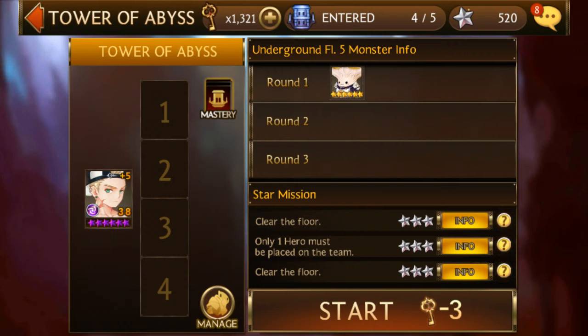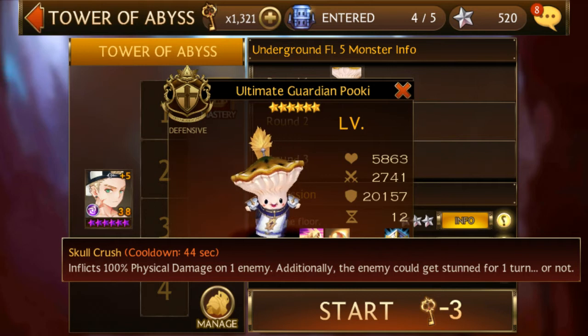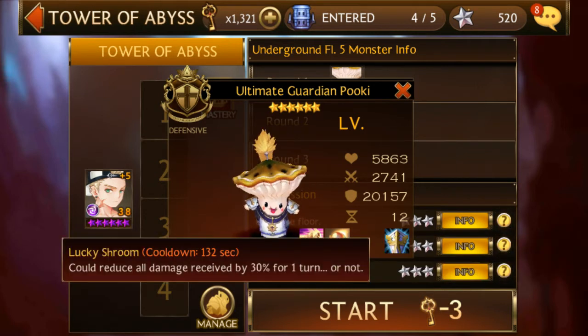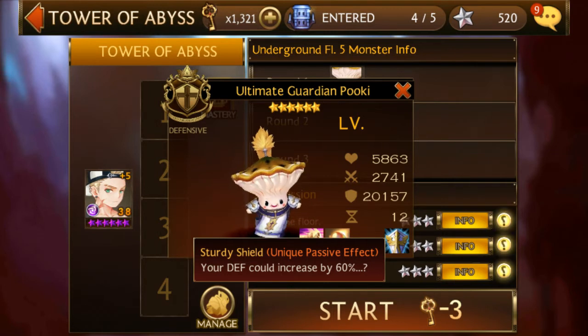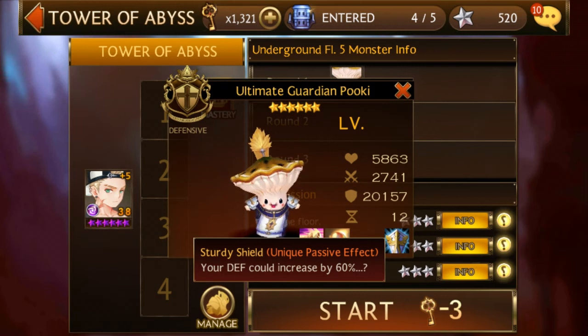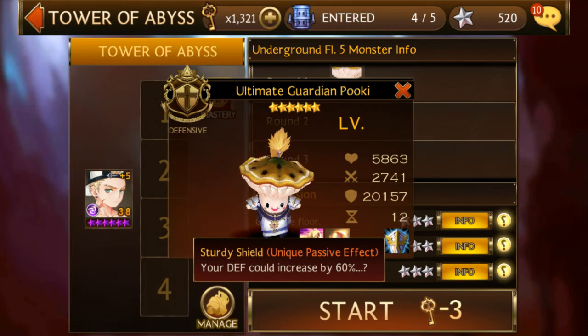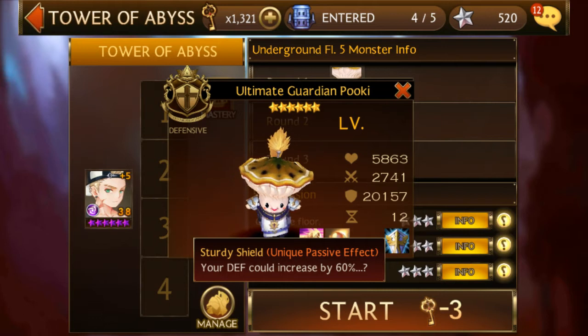I'm going to be trying out Lee because we've got a little bit of stun, reduced damage by 30%, and defense increase by 60%. So 60% of 20,000 would be about 12,000, meaning 20,000 plus 12,000 is 32,000. That's a pretty massive defense stat.